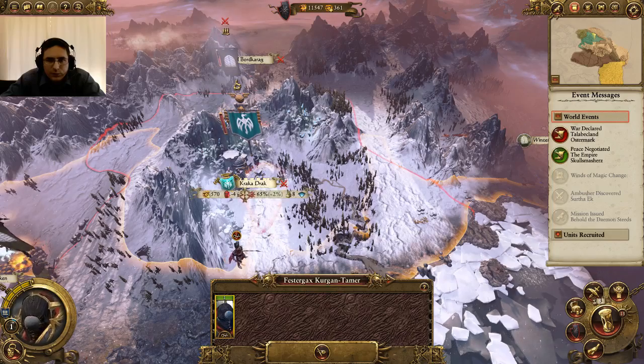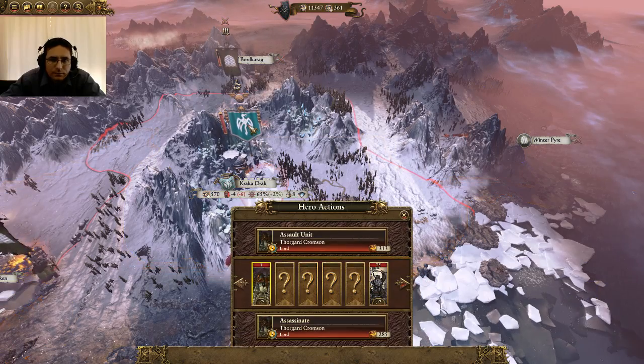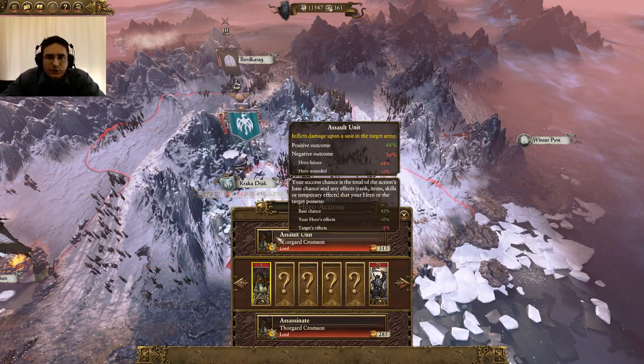So we have selected our hero. He is within range — that's the yellow barrier that you see. We're going to right-click on his banner and it's going to come up with some actions here: Hero Actions.